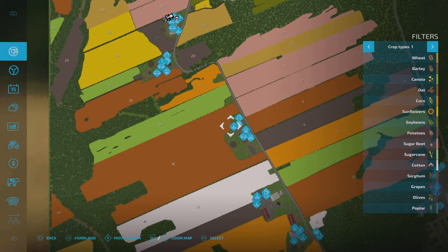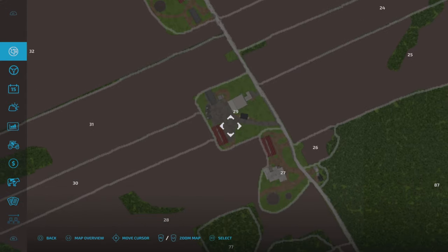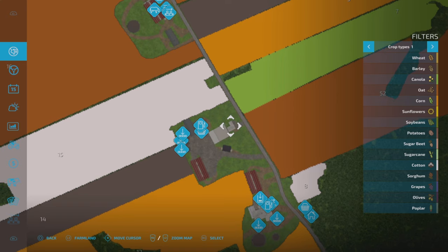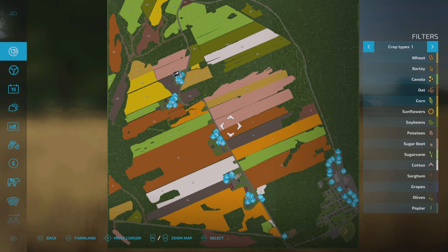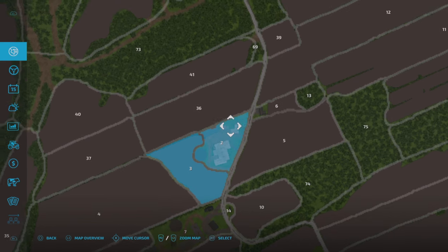You don't need to own these farms to use what's on them - there are cow sheds on a couple, TMR mixing silos and things like that. The only one you do need to buy is the one with a farmhouse, because it won't show up until you buy it. In new farmer mode, our start farm is up here with two plots of land.